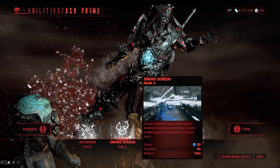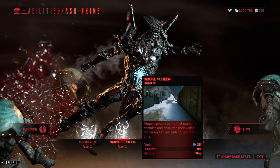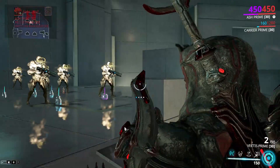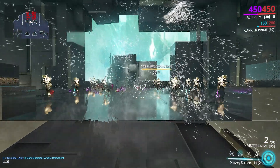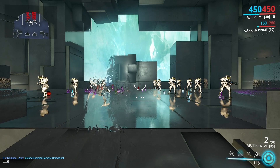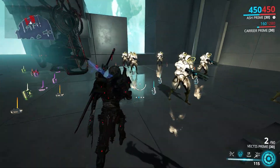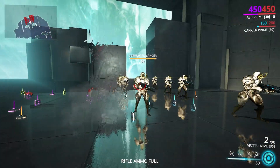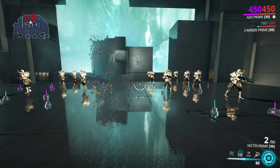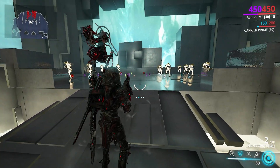Moving on to Smoke Screen: it drops a smoke bomb that stuns enemies and obscures their vision, rendering Ash invisible for a short time. It's invis — there's not a whole lot to say about it, it's pretty damn strong. It's one of the lower duration invises in the game, but it also provides a bit of utility for his four. It also has a bit of a stun — if someone is shooting at you and you deploy it, they're going to stop shooting. They're pretty much forced to stop with that stagger.